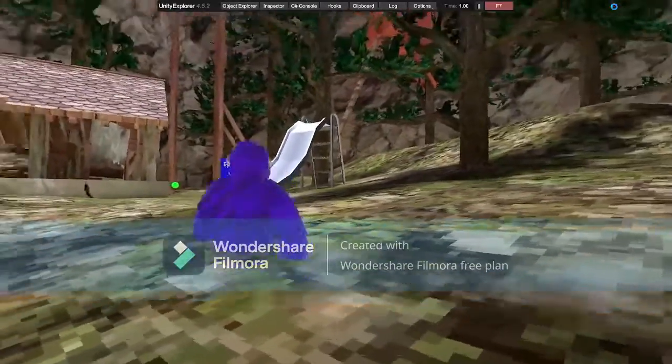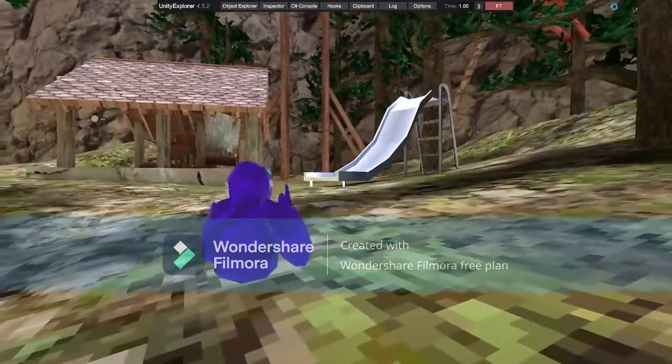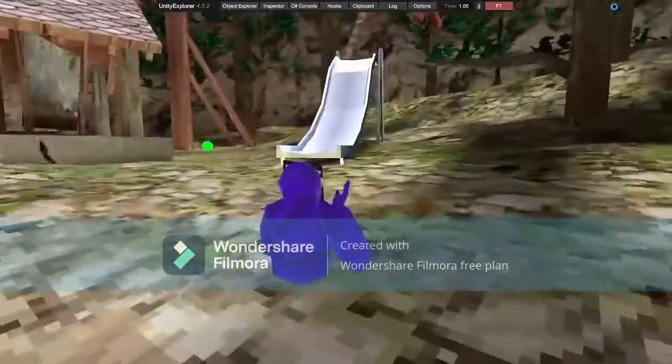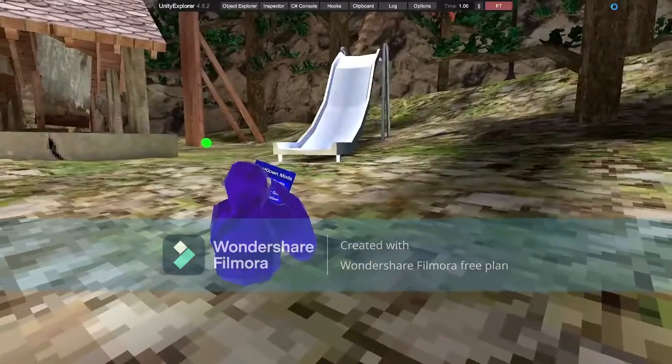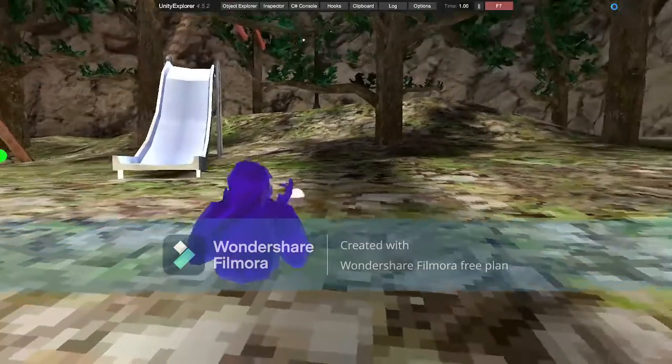Save All Players saves their info — I don't use that. Spin: you press your trigger and you spin really fast. Then there's Drill Stick, Stomp Kick Down, Stomp Kick Up, Tag on Hunt, Tag Gun, and Hunt.